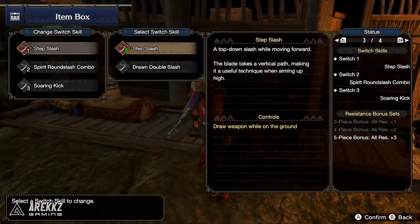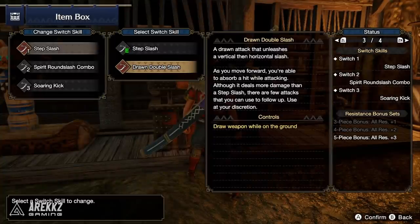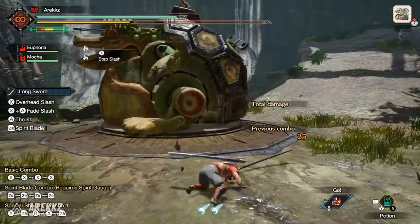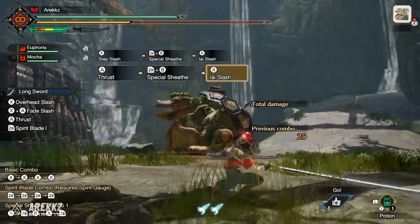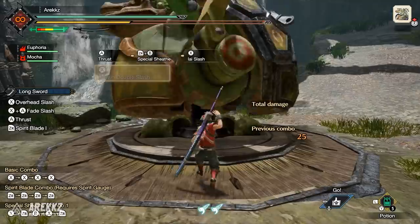For the Longsword, in slot number one you have the Step Slash, your standard overhead slash and draw attack. Alternatively, you have the Drawn Double Slash, which replaces only the draw attack — Step Slash still exists in its normal capacity. But as you unsheath your weapon, you go into the Drawn Double Slash, which is a double attacking move similar in animation to the Iai Slash, and it also has a counter of sorts, allowing you to absorb an attack and go straight into damage.